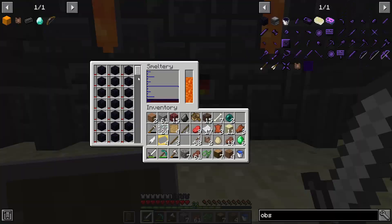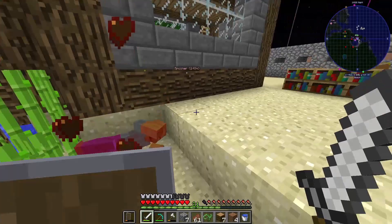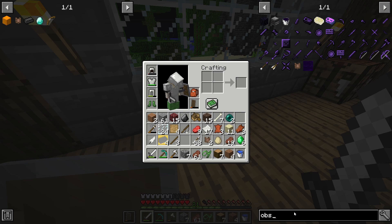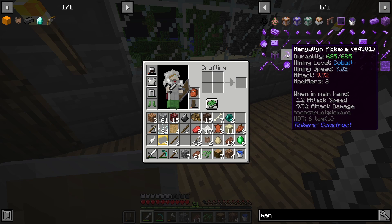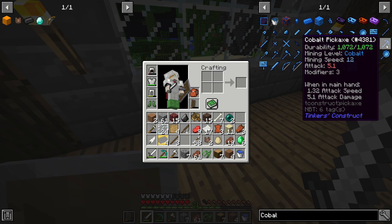Don't do a cobalt pickaxe — wait, is it the same? No, cobalt's better. Let me read you the stats on this one. The mana pickaxe: durability 685, mining speed 7.02, attack 9.72, modifiers three.